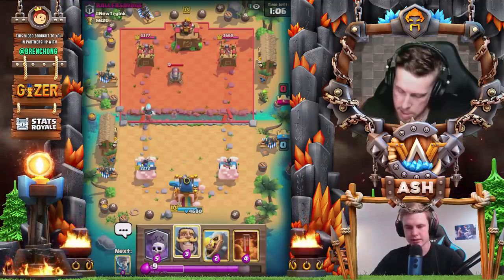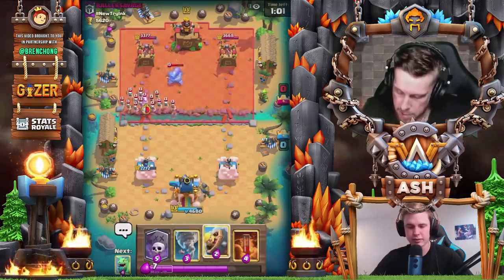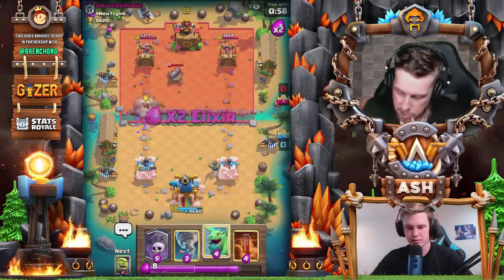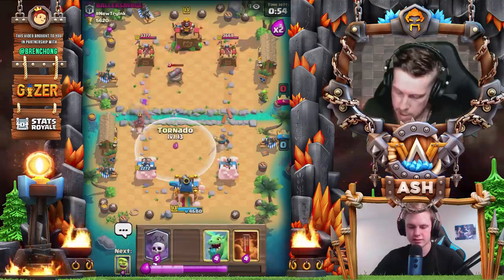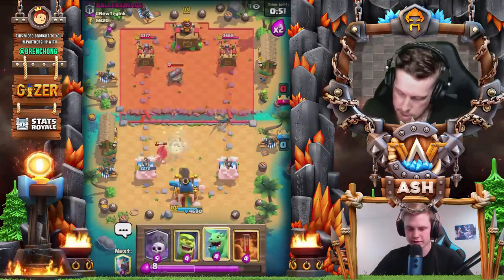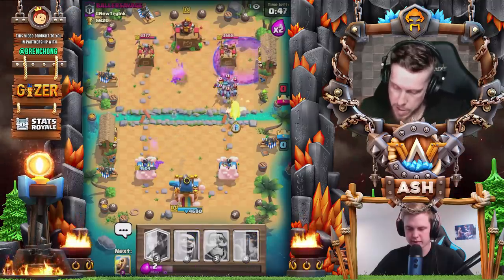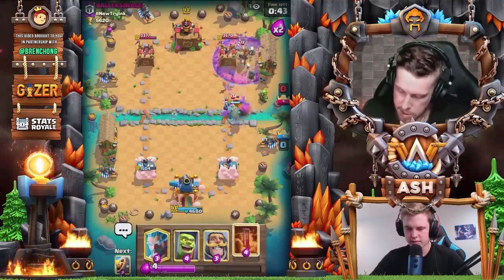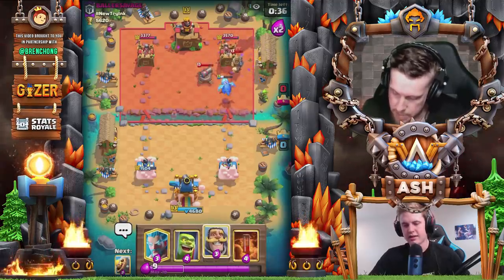Just keep playing solid defense and wait for your moment — just like last match. He's already shown he wants to rocket, so I'll keep that in mind. Should I graveyard? Yeah, graveyard poison here. Okay, that didn't work out. Yeah, it's a weird deck — kind of like 2.6 with prince and mini horde. You just have to play same lane, don't give rocket value, and then go with some aggressive graveyard plays.